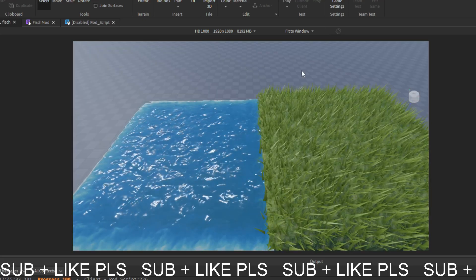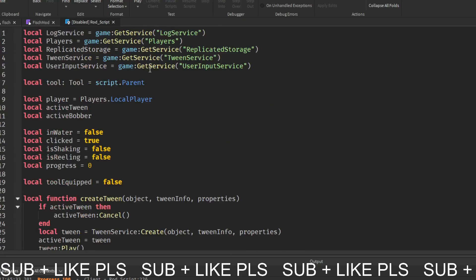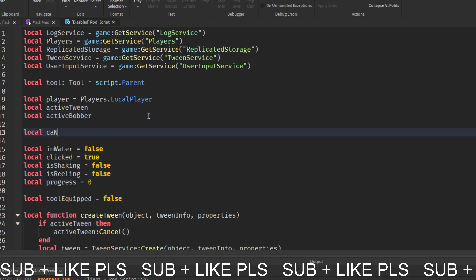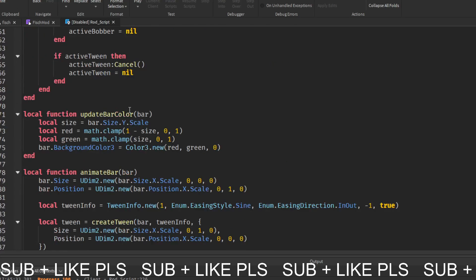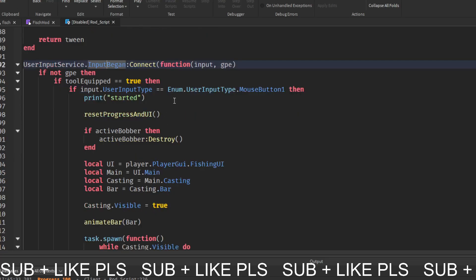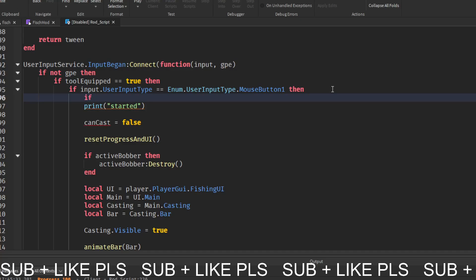We also need to fix that we can't cast our rod while doing it. In our rod script, let's get a new value: local can_cast equals true. When we cast the bar, we want to set can_cast to false since we already cast it. Then we want to do if not can_cast then return, and yeah we set can_cast to false.